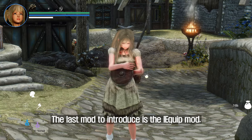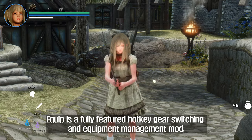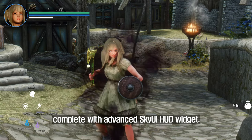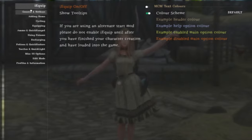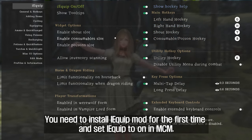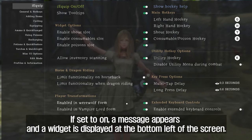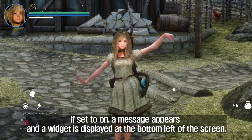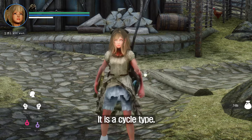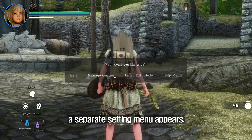The last mod to introduce is the iEquip mod. iEquip is a fully featured hotkey gear switching and equipment management mod, complete with an advanced SkyUI HUD widget. To use it, install iEquip and set it to on in MCM. Once on, a message appears and a widget is displayed at the bottom left of the screen. The default keys are G, H, Y, and B. It is a cycle type, and pressing the K key opens a separate setting menu.